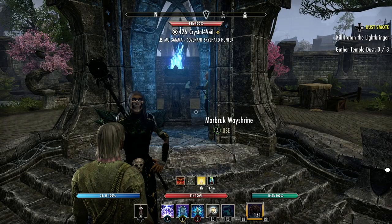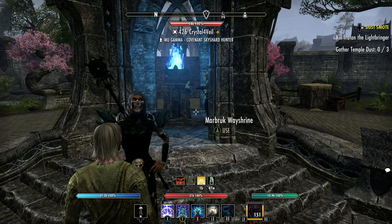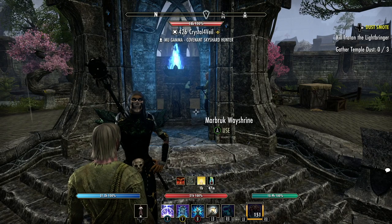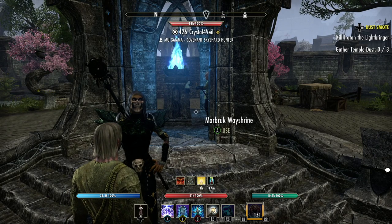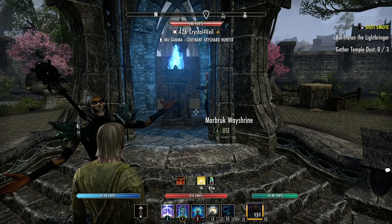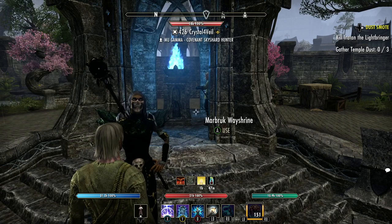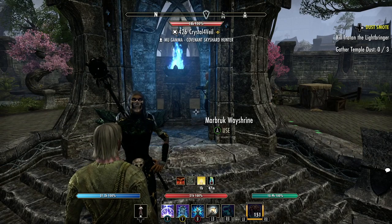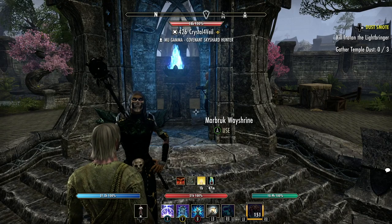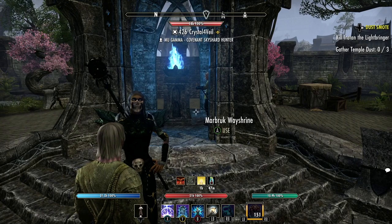Hey everybody, this is Joby, and today I wanted to show you how to get the Cloppy Essence disguise. You may have seen people running around looking like they're invisible — you can see their outline and maybe some moths buzzing around them. That's a disguise called Cloppy Essence. All you have to do is one small quest. I'm not sure if it breaks in PvP, but the best thing is don't use it if you're going to take damage.